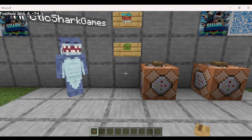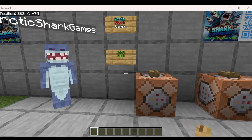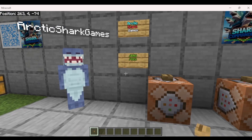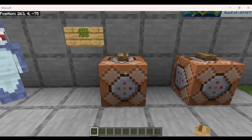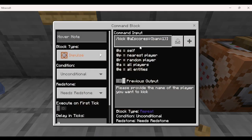I ran into a couple of issues that you might have also run into. If you go ahead and try to type something other than a player name inside a command block, it won't actually run. So if we type kick Arctic Shark Games in chat it works, but if we type something that isn't a specific name — in order to make a system — you can see I've done a score called ban.